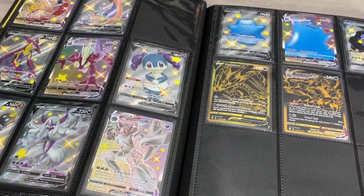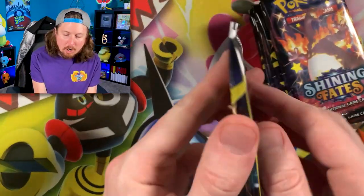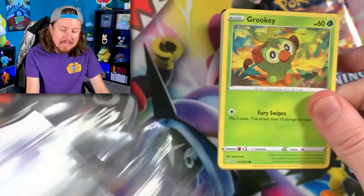We are missing a total of 53 Pokemon cards from this set. And here's the wild thing — we only need one more reverse hollow Pokemon card to complete all of the reverse hollows, and that is a Ball Guy. So we're going to start off with a Shining Fates Elite Trainer Box. Let's get started with our first Pokemon pack opening.